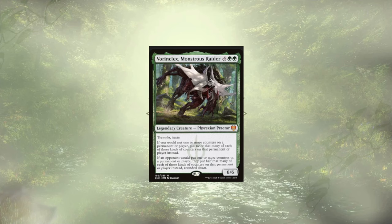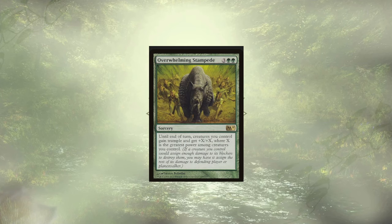Vorinclex, Monstrous Raider doubles up our counter production while cutting our opponents' counter production in half. Overwhelming Stampede is another big power-plus-trample boost, and it's actually relatively budget-friendly, sitting around $4.